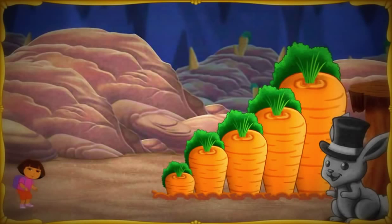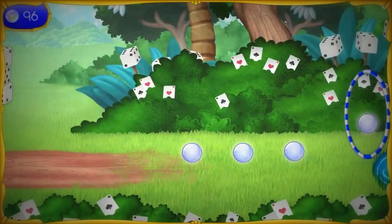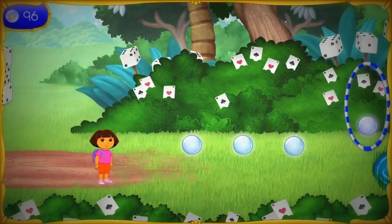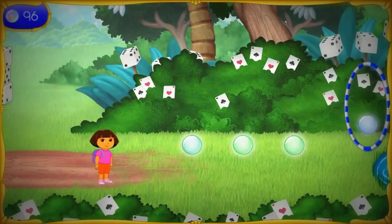We made it through Bunny Hill! Where do we go next? The Magic Forest! We made it to the Magic Forest! We need to get through the Magic Forest so we can get the third wand piece!